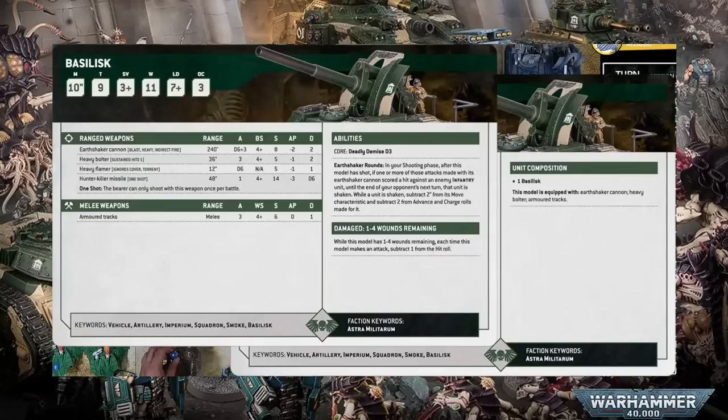If that doesn't give you your own trouser-based Earthshaker cannon, I don't know what will. In my opinion, this is a huge step in the Basilisk's evolution. Traditionally it was always limited to chipping away at small 5-man squads on objectives over several turns. No more. Now it can do that job way more effectively. And if you combine two, maybe even three Basilisks together and support them appropriately with orders and Sentinels, they're no longer just supplementary or harassing firepower — they are now primary damage dealers in your army.